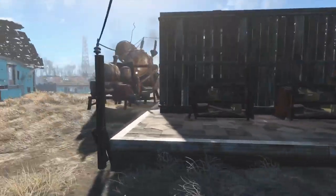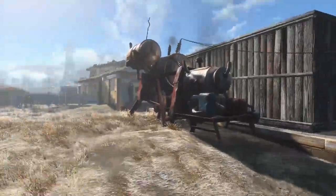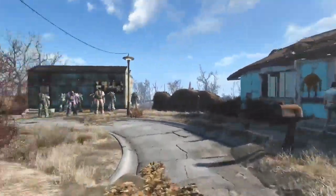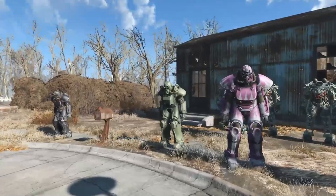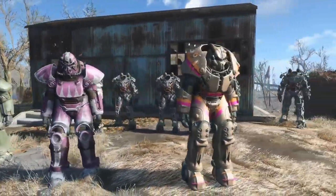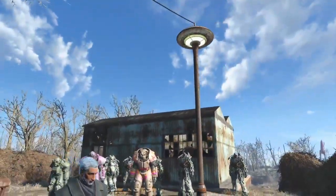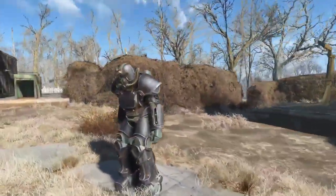Here are my scavenging stations and quite a few generators, because at this point when I was making this settlement I didn't have the large power generators. Then over here I've got my power armor workstation. I went around to every military checkpoint in the game and collected as much of the parts and the skeletons as I could. I've got a full suit of X01, T51, the 45, and another T51.